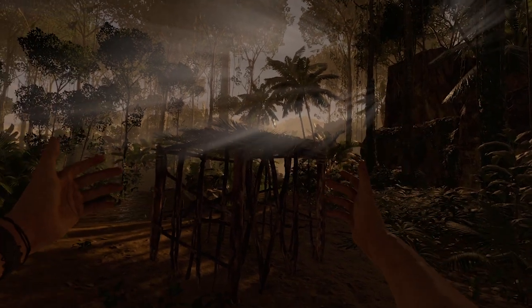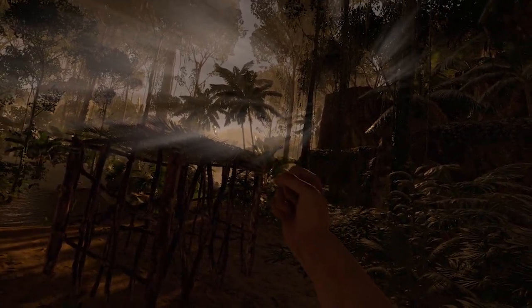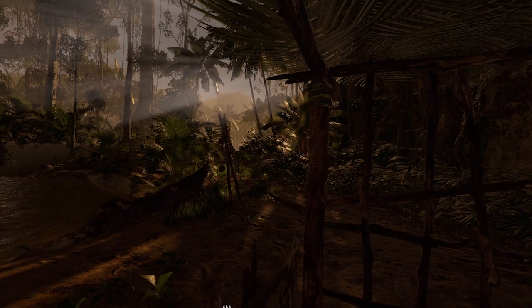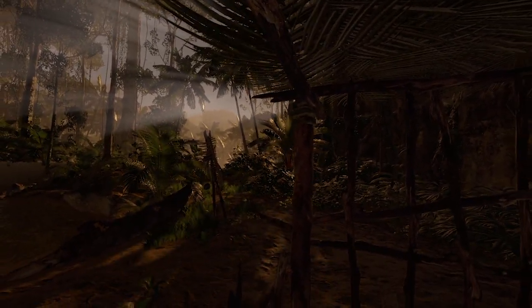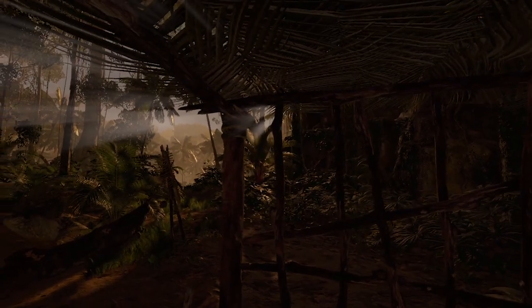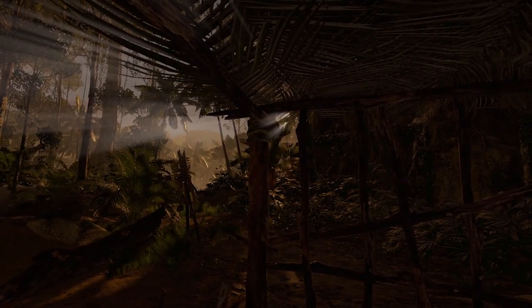There we have our first structure. It ain't a lot but it's our lot and we can build on this - we can make a life here. Let's just open our door and we can enjoy the sunset from the comfort of our jungle dwelling. We can make a life here.